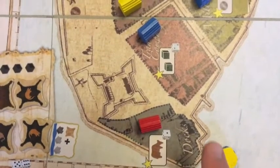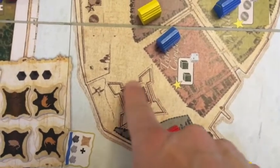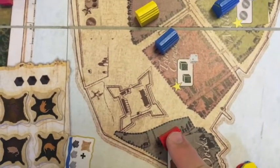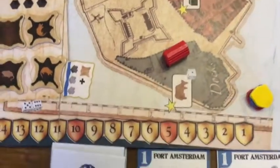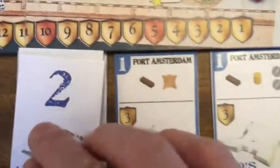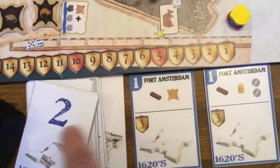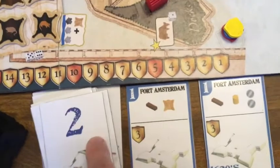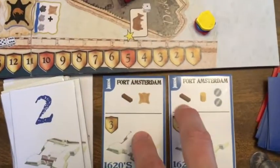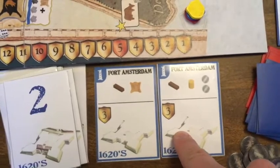One of the new added features is for players to help build Fort Amsterdam, which was always on the board but never really utilized. Now there are actually different stages of Fort Amsterdam that will be built over the course of the game, with two different players contributing each round using some of their resources.